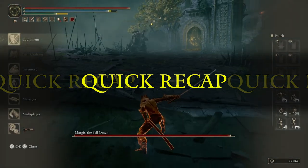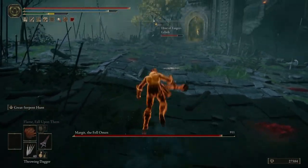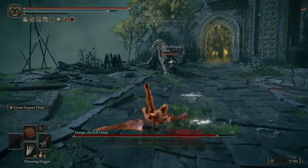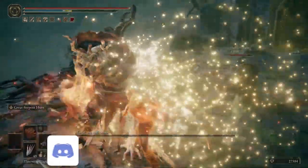Quick recap: hold L2, then press R1 on your Uchigatana, swap over to your Serpent Hunter Spear, backstep, begin rolling. Once your stamina is depleted, hold forward, start spamming Square, then as soon as you see this animation, hold L2. And here's what happens when you manage to pull it off.